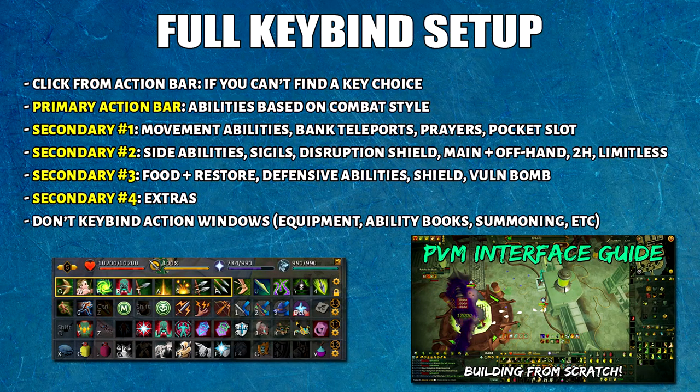Now let's talk about my personal action bar setup. I tend to have a lot of clickable keybinds — if you're not comfortable pressing keys, you can just click them on the action bar instead, which is still easier than clicking from your ability book or inventory. Most notably I tend to click teleports, weapon switches, pocket slot, Limitless Sigil, Disruption Shield, and sometimes prayers. If you want to keybind something clickable, make sure you put it on the right side of the action bar.